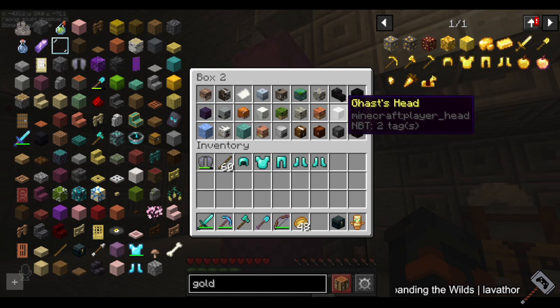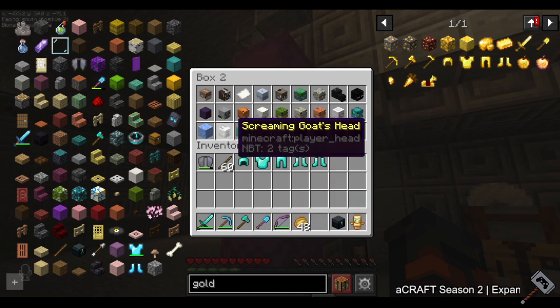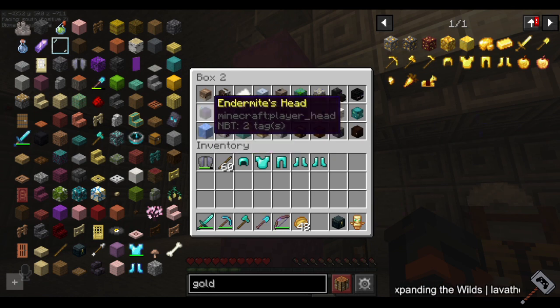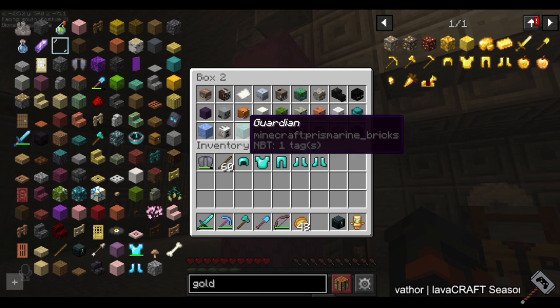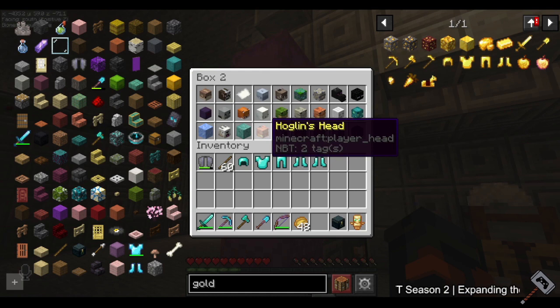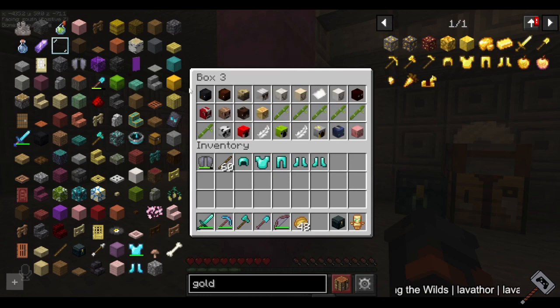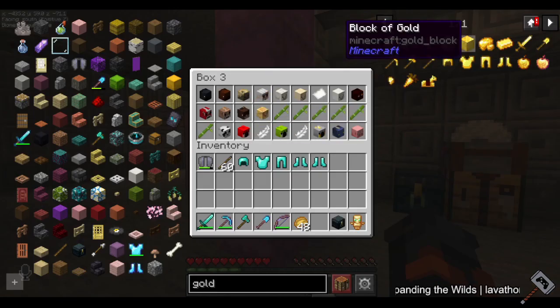I got a ghast head with Shad when we were in the nether fighting together. Glow squid - I've killed probably too many. I got the screaming goat head last week, but I don't have a regular goat head - about a 1% drop rate. I don't have guardian yet either because it's a 0.5% drop rate, so I'll need to make a farm. Hoglin I got from killing them here and there. I got all the horses, though that took a while with so many variants. I have an iron golem farm.